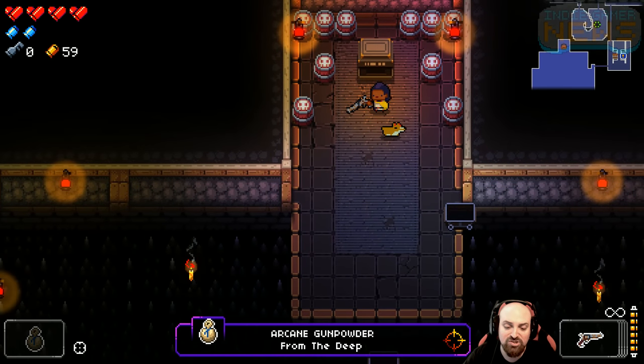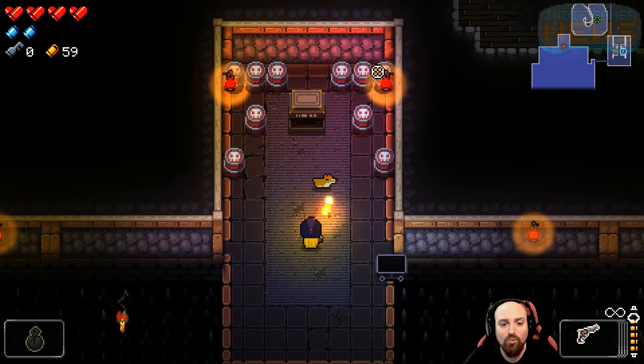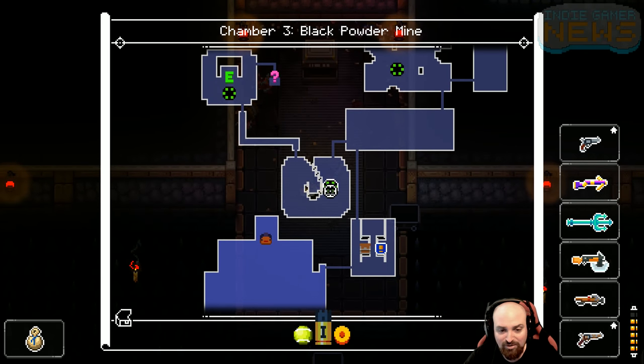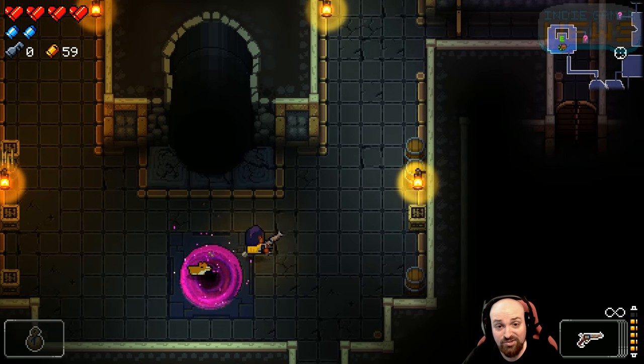Unfortunately, it takes up our active slot, so you can't have an active when you're bringing this to the blacksmith. That's where we're taking all this stuff — the blacksmith on stage five, which is called the Forge. You can go ahead and blow these up for fun, because why not? And then I would recommend just teleporting out. I will see you on the next floor.